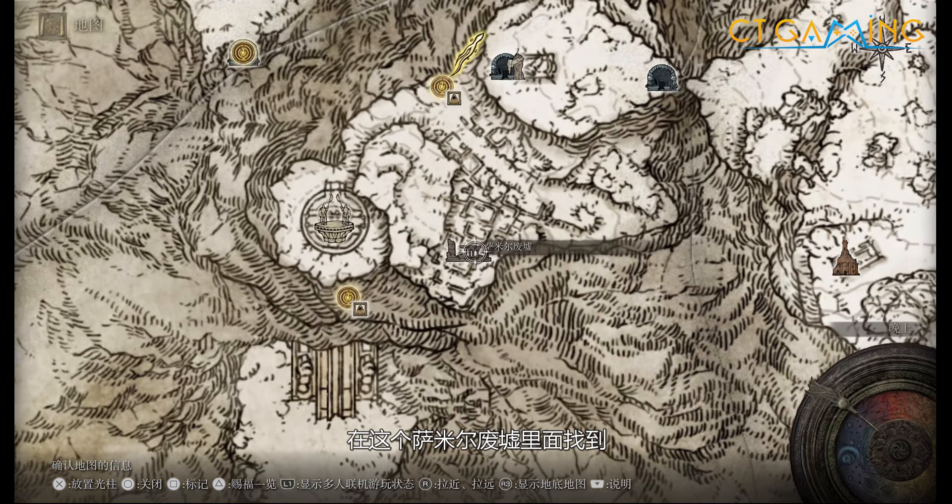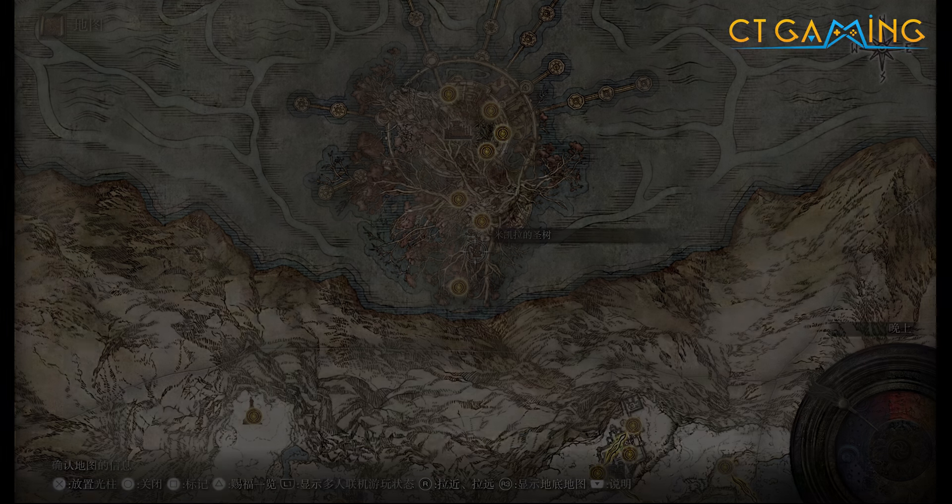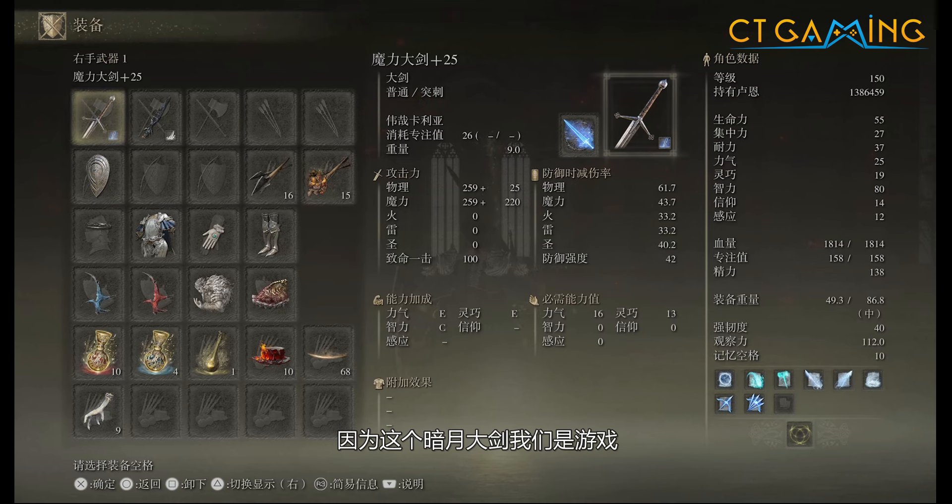沙米尔冰封暴要来到巨人山顶，在沙米尔废墟里面找到。罗雷塔的绝招要来到米卡拉的圣树，把这里第一只王打掉才能拿得到。因为这个暗月大剑，我们是游戏中期或者是中后期才可以拿得到的。